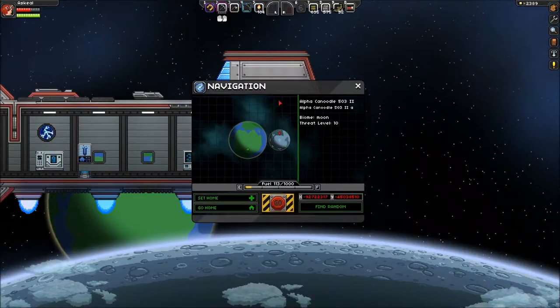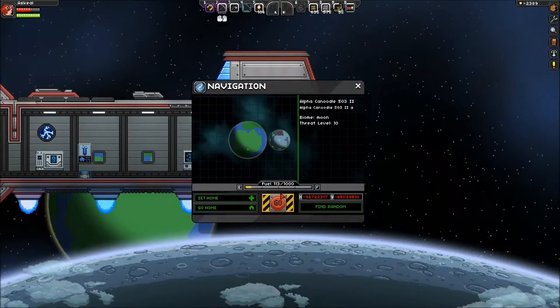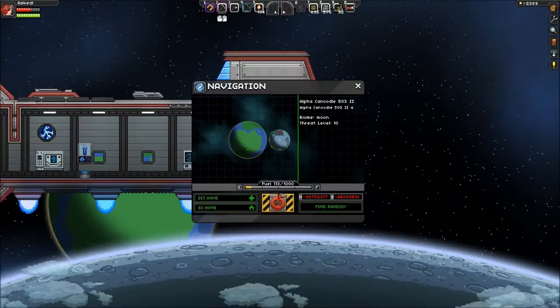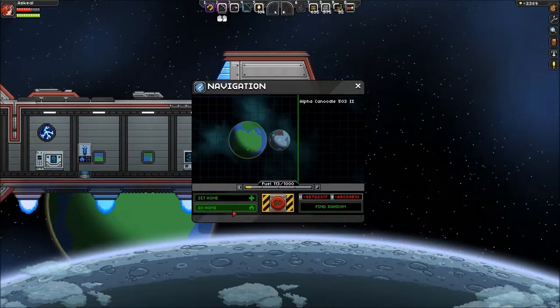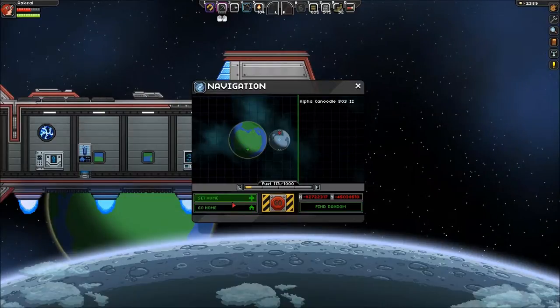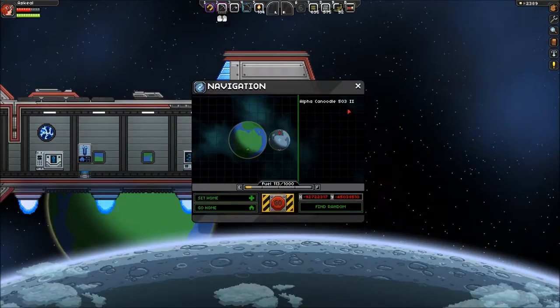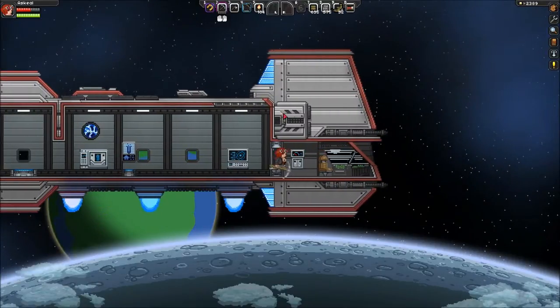Without jumping into the huge star map and going too crazy, because I don't know how fuel works and if I go out there I'm going to get stuck — thank goodness there's a nice little go-home button, so it can get you back to your base pretty easily, unless you set a new home. So yeah, we're travelling to the moon to go check it out.